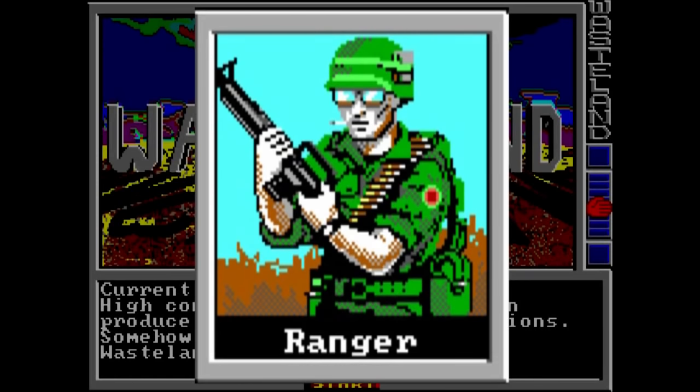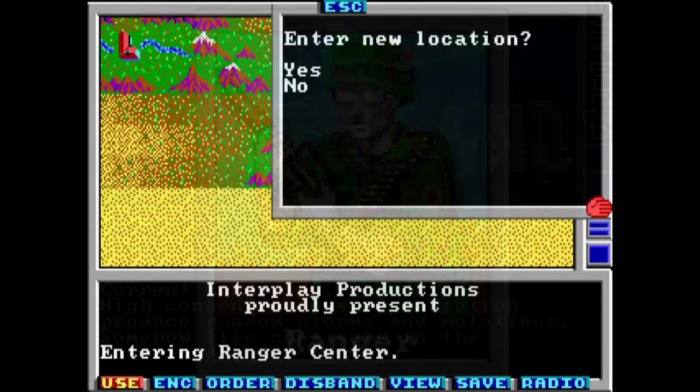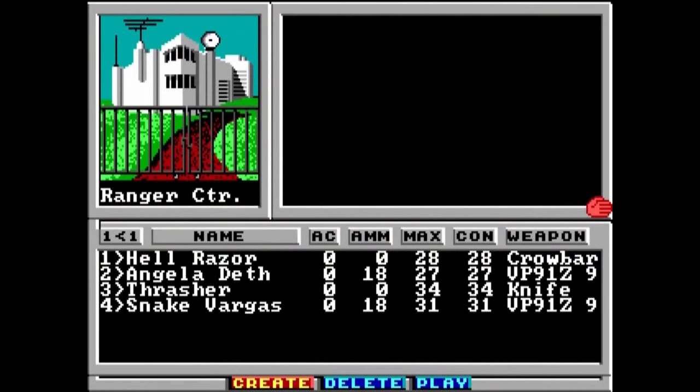Over the next 89 years they became the Desert Rangers, a group of dudes and dudettes who were proficient in both combat and nerdy mathematical wisdom. You start off in their base of operations known as Ranger Center, and it's up to you to form a party and investigate some ambiguous disturbances in the nearby desert and beyond.